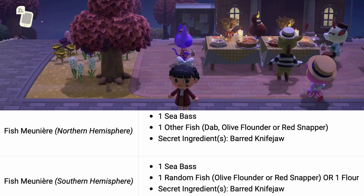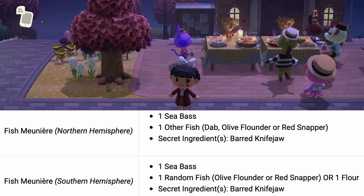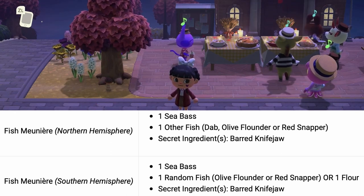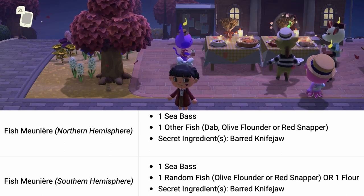The secret ingredient is the same for both northern and southern, and that's the barred knifejaw. For the southern hemisphere you will also need a sea bass and one random fish — they only have the two options of olive flounder and/or red snapper, or a bag of flour.